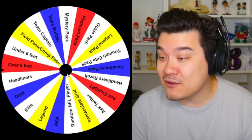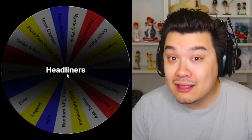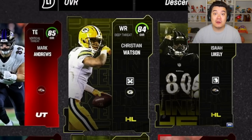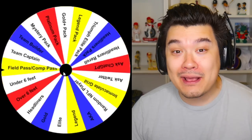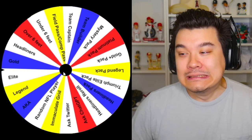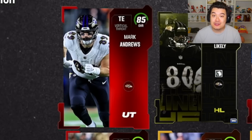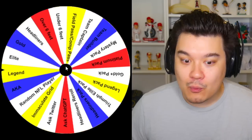We gotta start getting some receivers out here for Warren Moon. A headliners player — I think this is one of the best receivers in the game right now — Christian Watson, welcome to the squad! I need more of that from the wheel. Random elite player, and you know what, I've been liking this Mark Andrews a lot, so he's joining the squad.